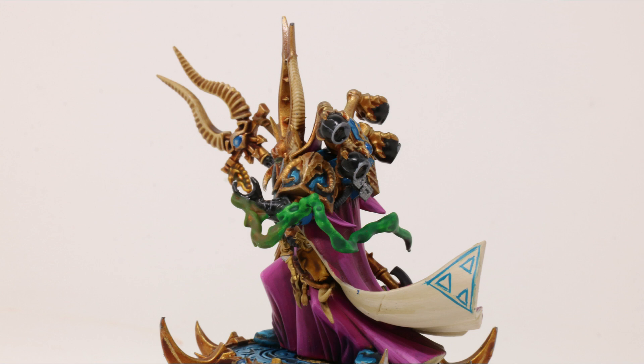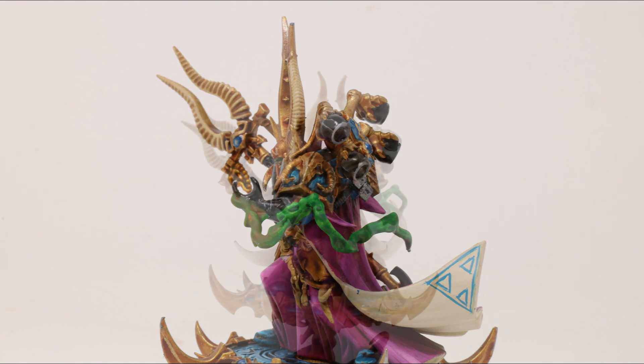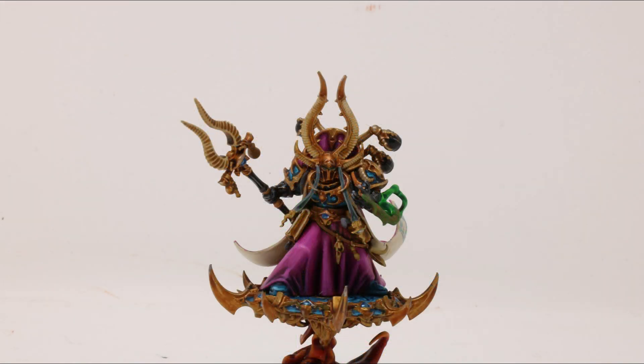This is where he gets even better. As a Psyker, he can attempt to manifest 3 psychic powers in each friendly phase and attempt to deny 3 psychic powers in each enemy psychic phase. He knows Smite and 3 powers from the Discipline of Change and/or the Dark Hereticus Discipline. His faction keywords are Chaos, Tzeentch, Heretic Astartes, and Thousand Sons. His regular keywords are Character, Infantry, Sorcerer, Psyker, and Ahriman.